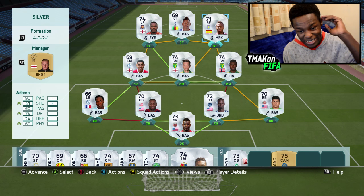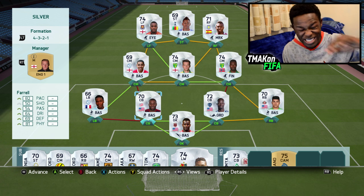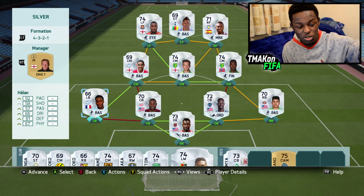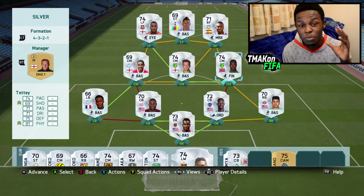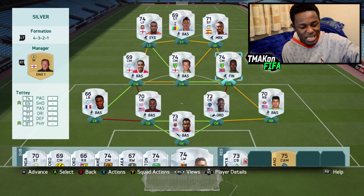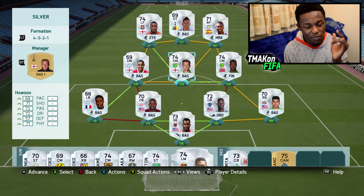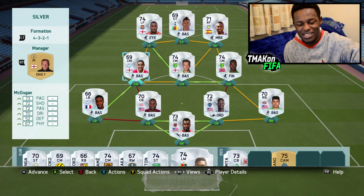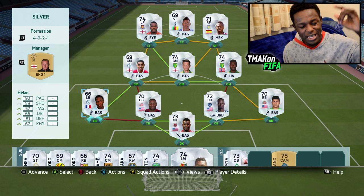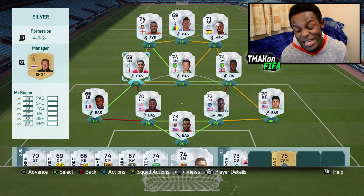I've gone for a lot of fast players in attack as well as in defense. I have Opares and Pharrell as center backs — 86 and 82 pace. Helan has 92 pace, Yedlin 93 pace. Center midfield isn't the fastest but it's strong and effective: Tetty has 74 pace, 81 physical, 75 defending. Hausen has 71 physical, 72 dribbling, 72 passing. McGoogan links perfectly to Helan. It's a sweaty team and it's definitely overpowered.